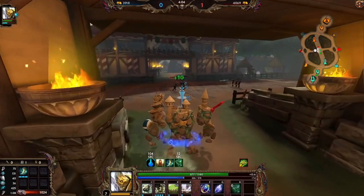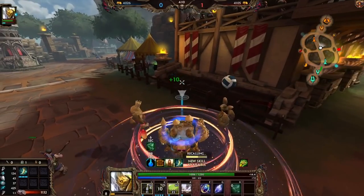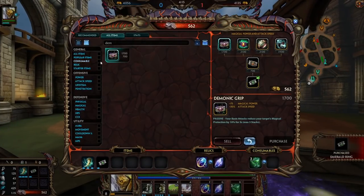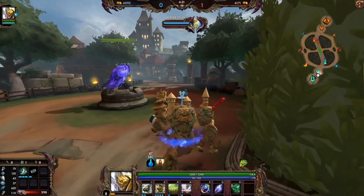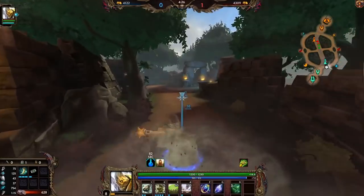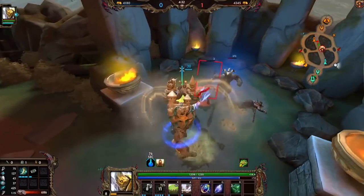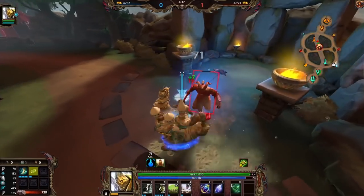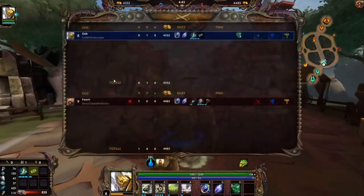Our next item will be some sort of ring. Red and blue buff are coming up — I think I have to give up red again. If I stayed for it I think he would have came back and killed me. He's just too dangerous. If he didn't have defense first item it wouldn't be that dangerous, but because he does have defense and Fener naturally has a high amount of damage, I just can't fight him yet.